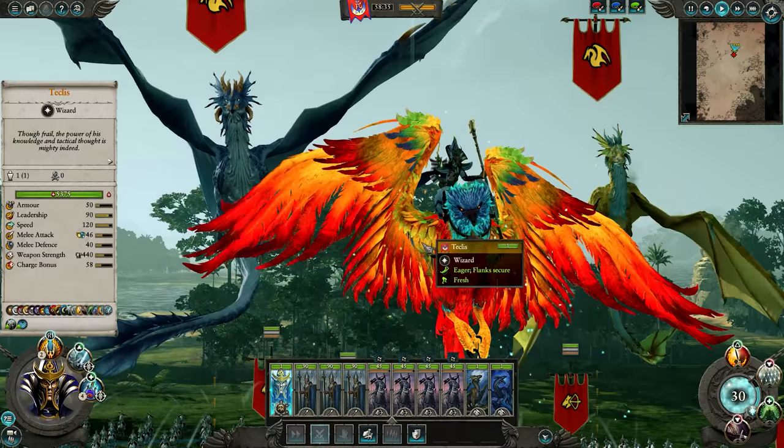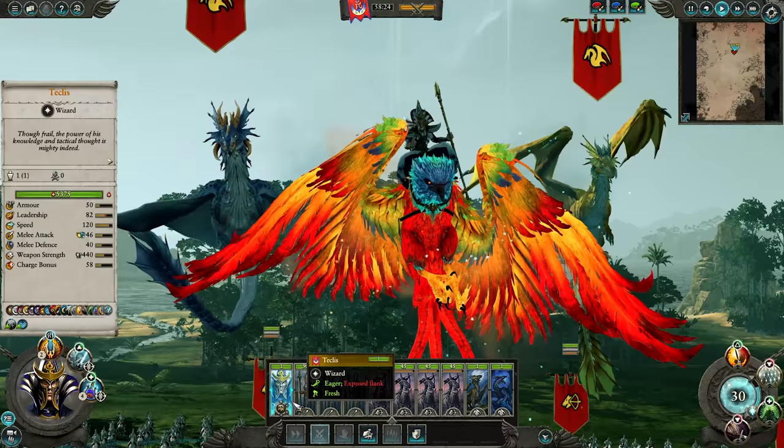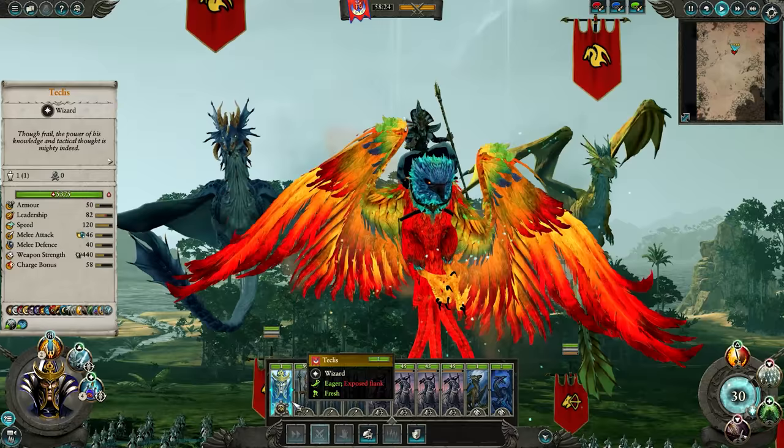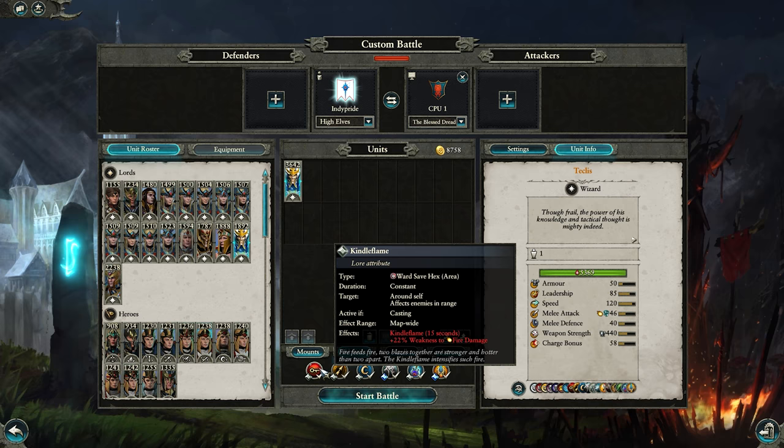So here is the basic strat: you bring Teclis on a phoenix, a Moon Dragon, a Star Dragon, a couple throwaway infantry that will literally be doing nothing the entire battle, and a bunch of Illyrian Reaver Archers. The entire game plan is to float overhead, bait out missile play, and systematically breath attack every single important unit in your opponent's army, until they no longer have a force capable of winning. And it doesn't take very long to pass that threshold if the other player knows what they're doing.